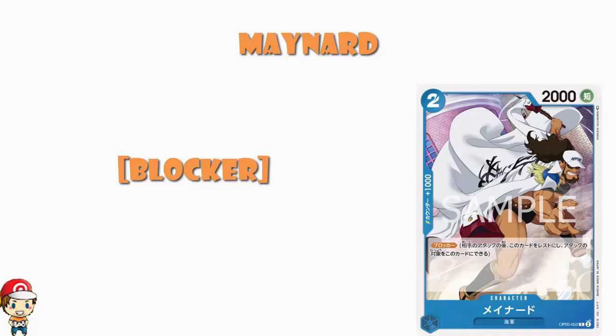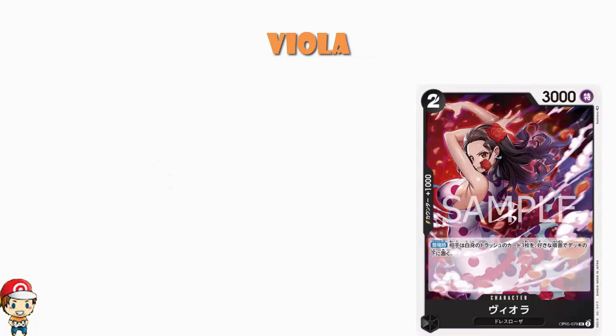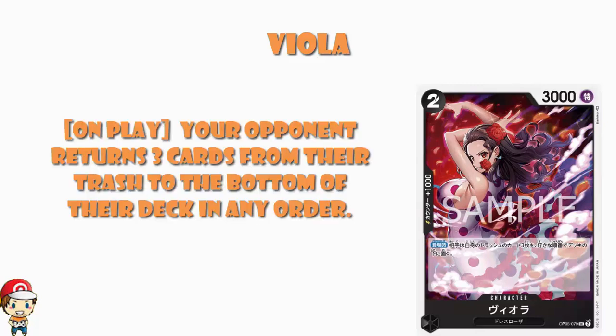Now one of the weirder cards that has been revealed is Viola. Viola's a weird card to be revealed. It's a Dressrosa card. What we've got is two cost, 3,000 power, counter plus 1,000. And on play, your opponent chooses three cards in their trash and returns them to the bottom of their deck in any order. As a general rule, you don't want to give your opponent the opportunity to take cards from their discard pile and put them back on the bottom of their deck. This is generally a bad thing.